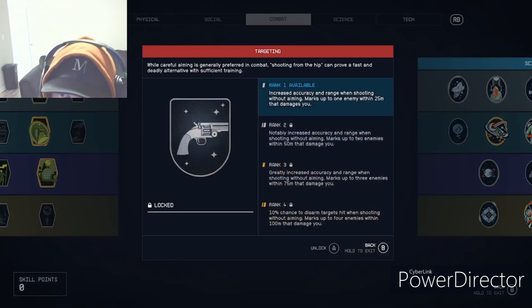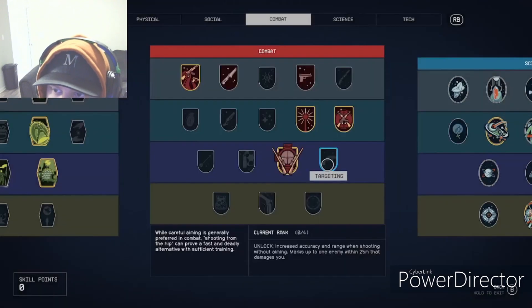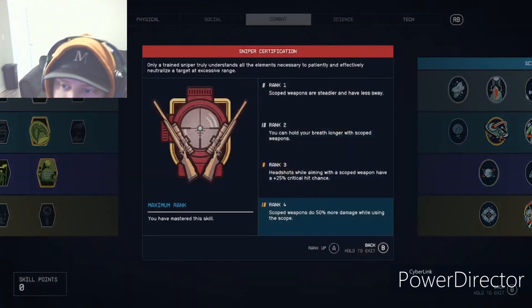Targeting increases accuracy and range when shooting without aiming, and marks up to one enemy within 25 meters that's dealing damage to you. Sniper Certification is huge — but only at rank four, where scoped weapons do 50% more damage while using the scope.